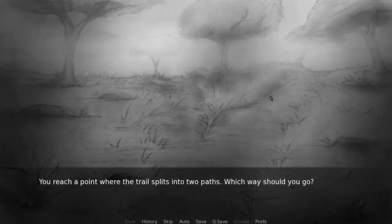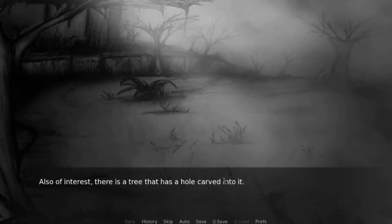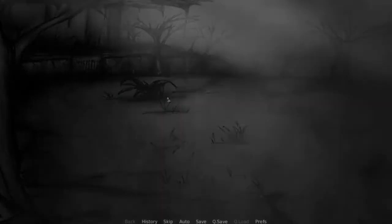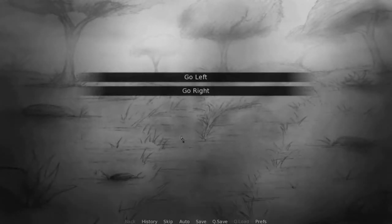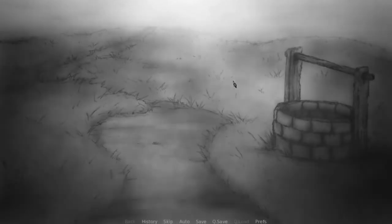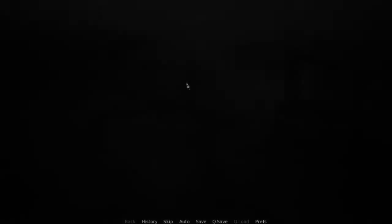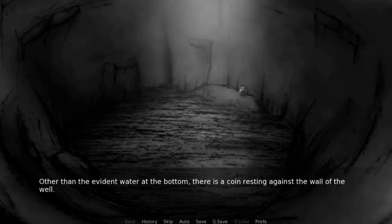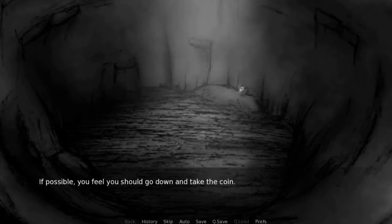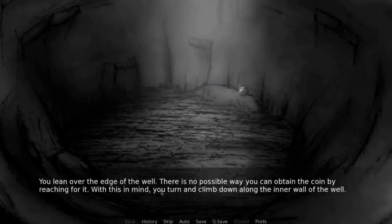We're gonna go back to the split path, we're gonna go to the well, and then... Inspect the well. Peer down. You feel you should go down and take the coin. Grab the coin. You lean over the edge of the well. There is no possible way you can obtain the coin by reaching for it. With this in mind, you turn and climb down along the inner wall of the well.